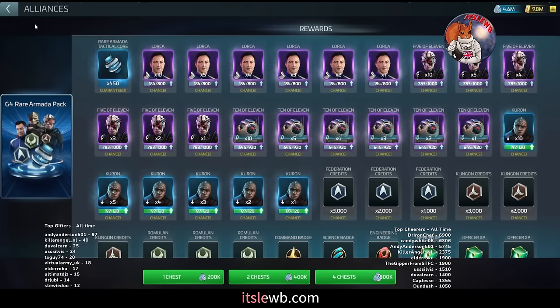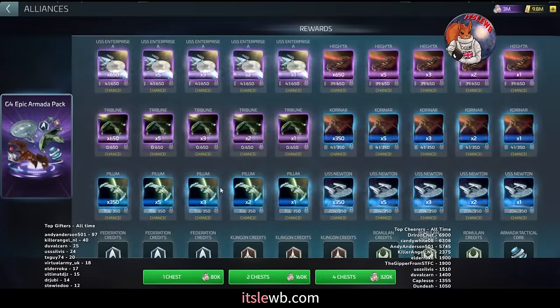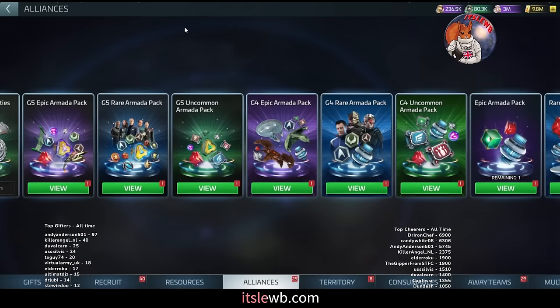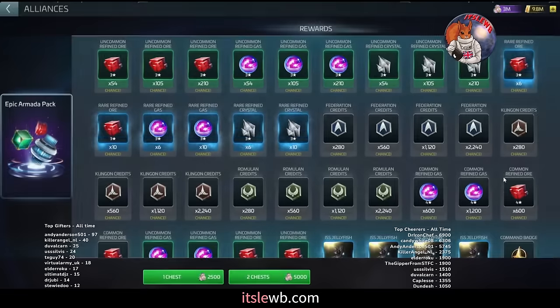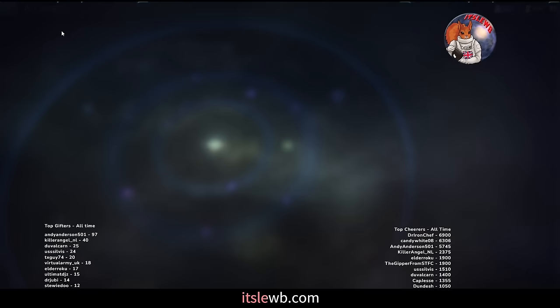Moving on to the G4 epic pack — this is where you should be spending 100% of your epic loot in the 40s, with one caveat: you must have already unlocked a Jellyfish. If you have not unlocked a Jellyfish, continue pulling the G3 epic pack on every single opportunity. The G4 epic pack is on a seven-day cooldown.